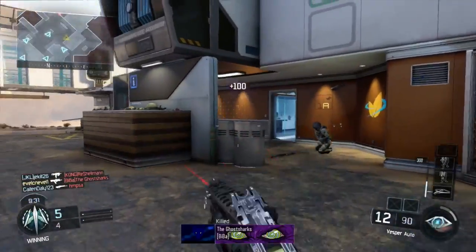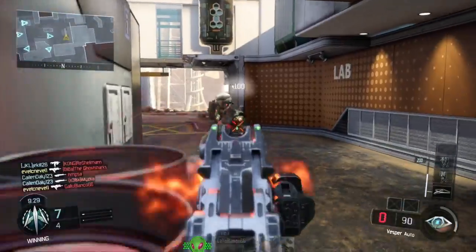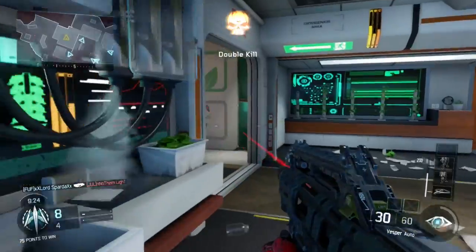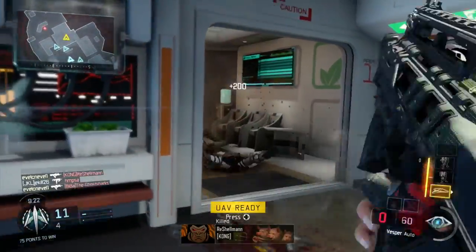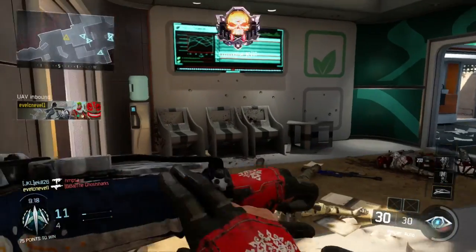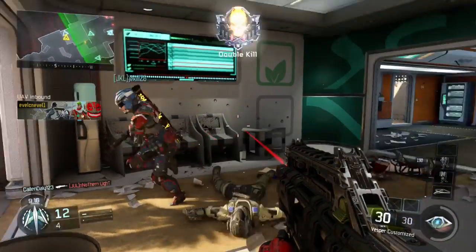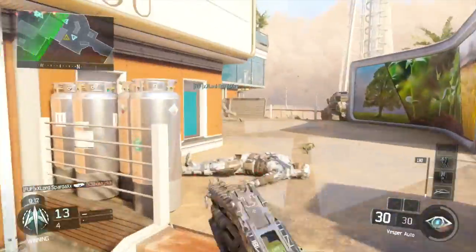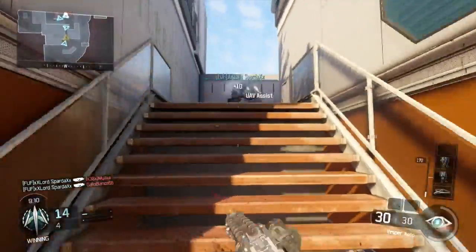It just shows you the way that you need to work this map, how this gun works best, and what you need to be doing. I've got fast mags, grip, quick draw, and laser sight on this gun — I've used every single attachment slot. As you can see, I'm using my UAV and I've already got that corner camped, expecting them to still be spawning in that back spawn.